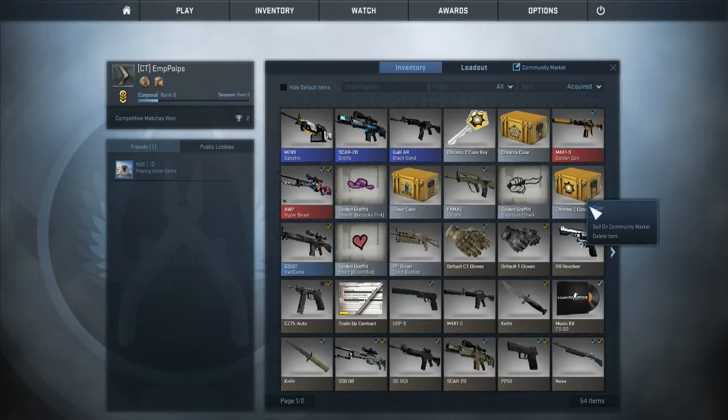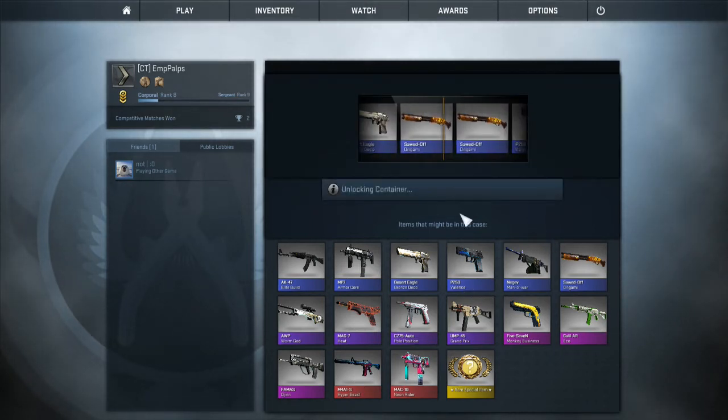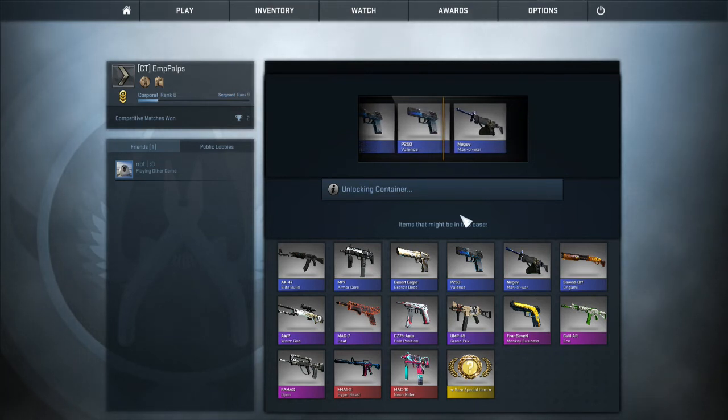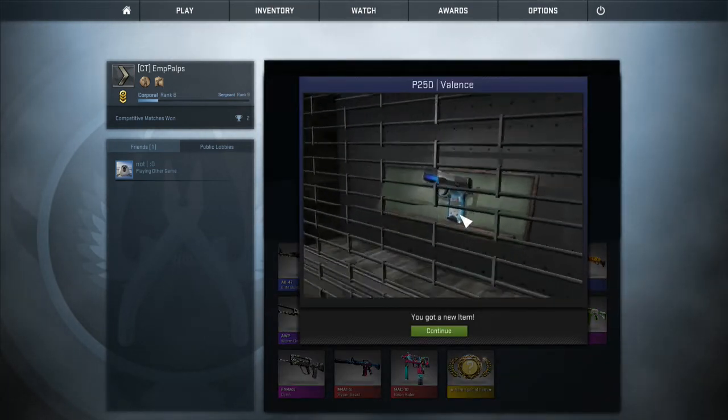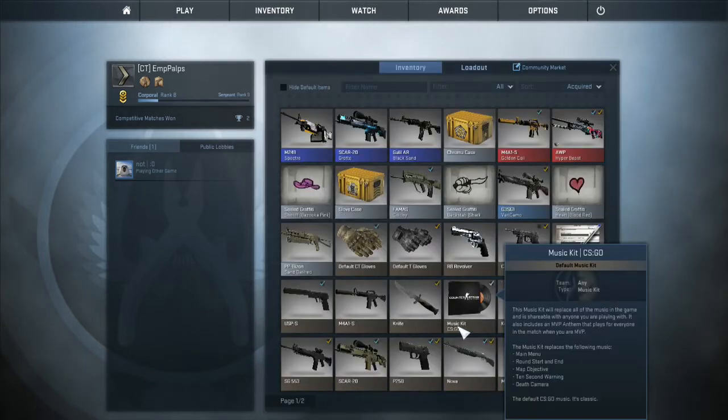Okay, let's open a chroma two. Come on, I really want that AK-47. All this other stuff — I don't want it. Come on. AK-47! AK-47! No! Actually, that's a really good one. This is a... that may sell for 10 cents.